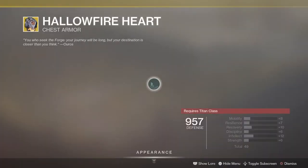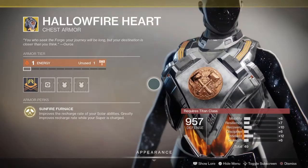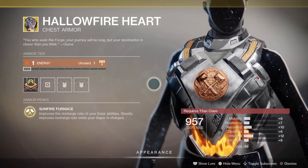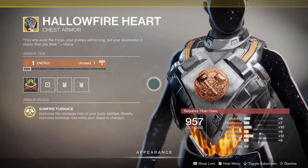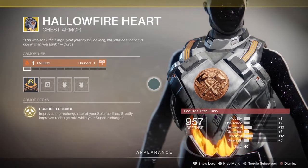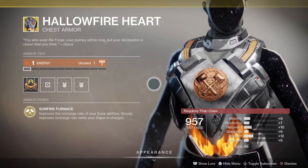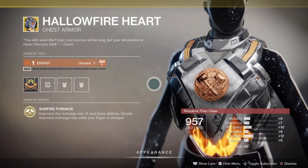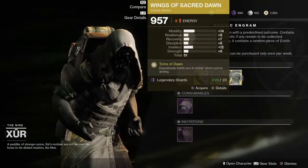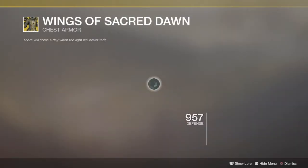Next up, we have the Hallowfire Heart, Exotic for the Titan class. Comes with an intrinsic perk called Sunfire Furnace: improves the recharge rate of your solar ability, and greatly improves recharge rate while your super is charged. This is pretty decent in PvE and in PvP. If you don't have this in your collection, pick it up so your exotic engram won't turn into the Hallowfire Heart.